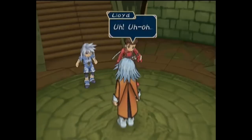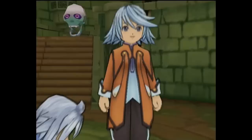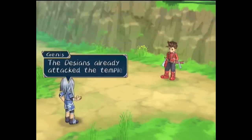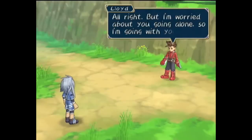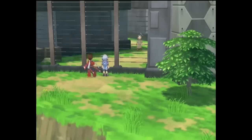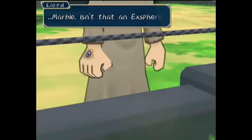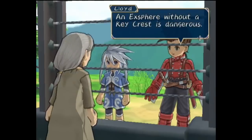Trial completed, the group heads out, running into Raine who is shocked and angry at Lloyd and Genis sneaking out of class for something so dangerous, dealing out corporal punishment. The town agrees to entrust protection of Colette on her journey to Kratos and Raine. Genis splits off to visit a Desian human ranch. Going near the ranch normally violates the peace agreement, but since the Desians already invaded, Lloyd offers to watch Genis as he goes near. Within the human ranch, humans are used as working slaves, and Genis meets an elderly woman named Marble near the secluded fence. She mentions that the last chosen was killed by the Desians during the journey.